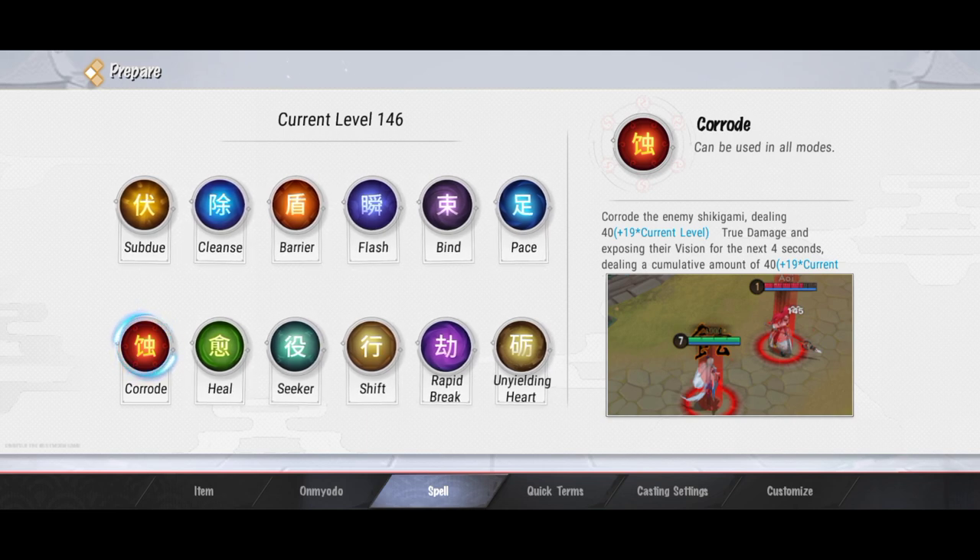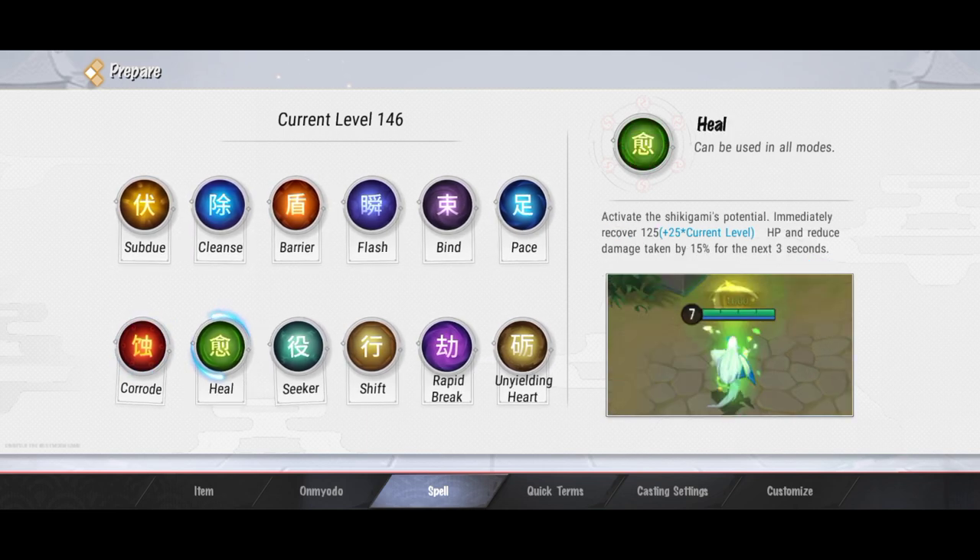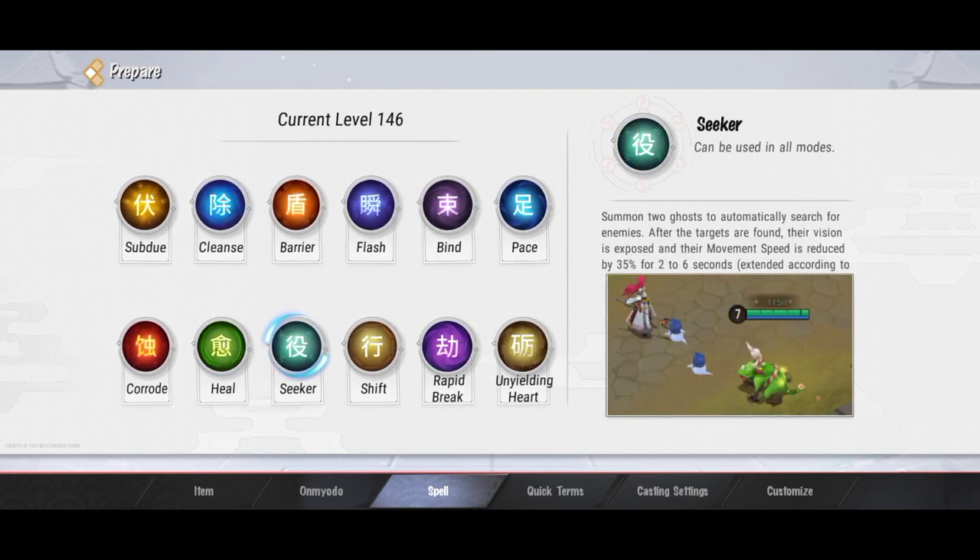Untuk spell selanjutnya ada Heal. Heal ini ngasih darah sebesar 125 dan juga mengurangi damage selama 3 detik. Spell ini biasa digunain sama MM atau mid lane ya, top lane juga ada. Heal spell ini efeknya cuman buat satu orang ya, jadi nggak ngasih heal buat orang di sekitarnya juga, cuman buat satu Shikigami doang.